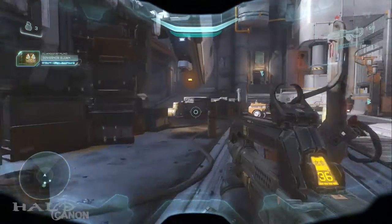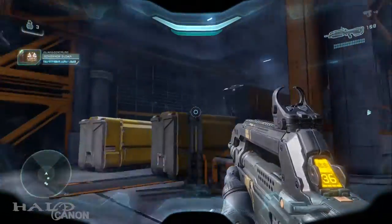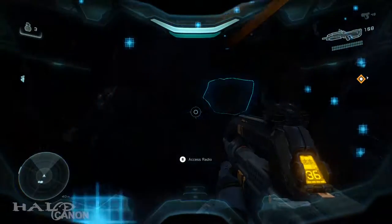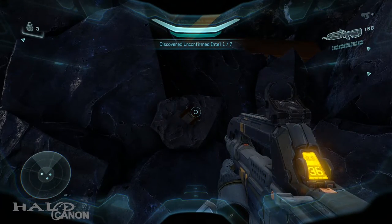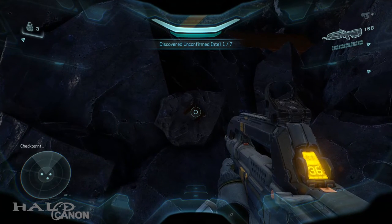All right, now we are on the fifth level, Unconfirmed. The first piece of intel is right in this little side shed here, right in the corner. Free Frontier Education presents The History of Meridian, Part 3.